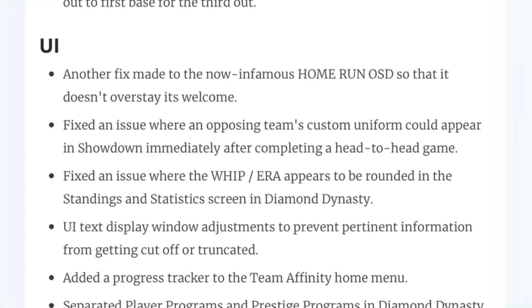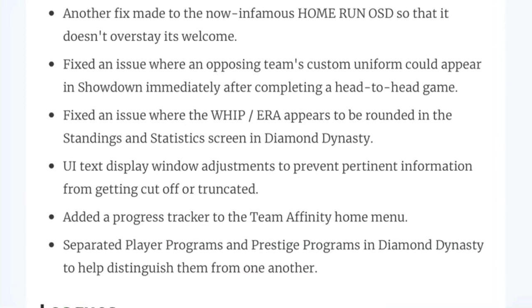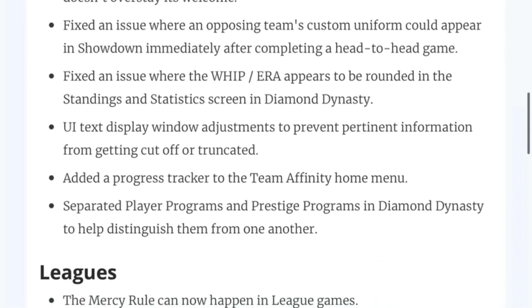For UI — user interface — another fix has been made to the now infamous home run OCD glitch. So the home run glitch is hopefully taken care of now; this is the second time they've tried to fix that. Also a fix for an issue where an opposing team's custom uniform could appear in Showdown immediately after competing in a head-to-head game. I believe that also happens in Moments, though not sure if this fix covers that as well.